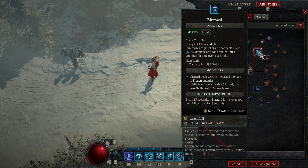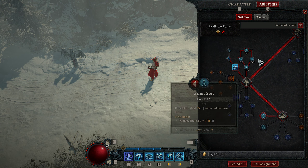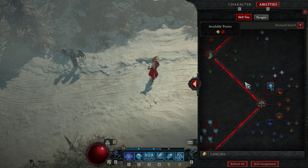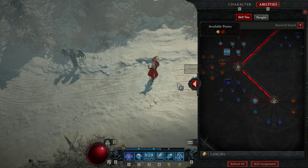I have Deep Freeze as my ultimate. One of my friends doesn't even have an ultimate and uses Frost Nova instead, so that is a viable alternative. And then obviously Avalanche.